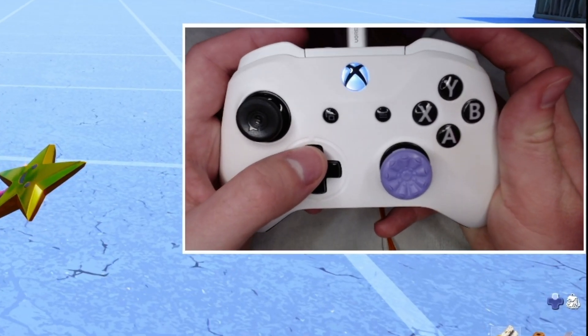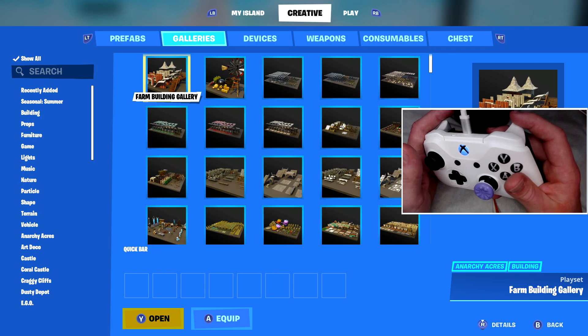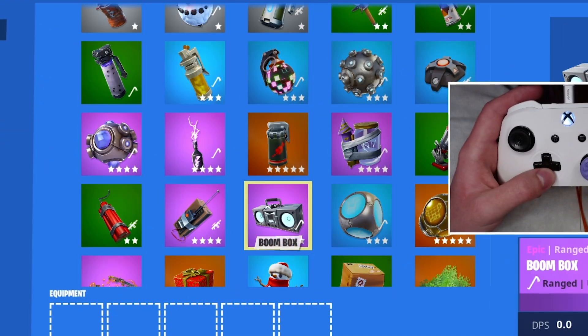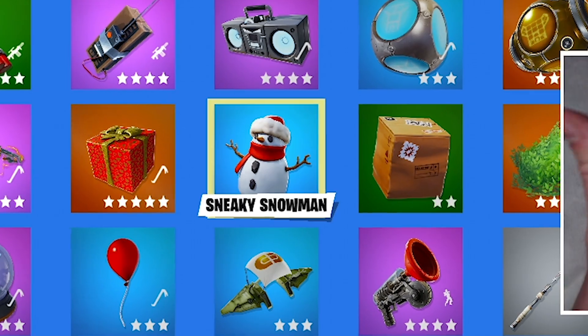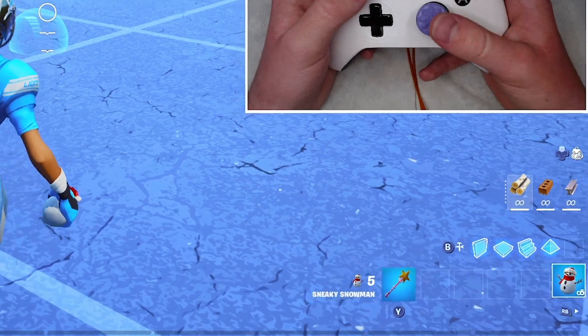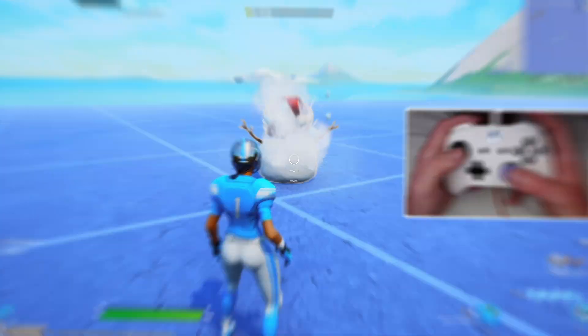Next up, depending on what you're on, you're going to hit up on your D-pad and come over until you find something called the Consumables tab. Trust me, this is all part of the one easy setting. It's super simple — just follow along and scroll down to the bottom until you find something called the Sneaky Snowman. This is an essential part of the setting. Equip this to your hotbar, back out, and now you should have a snowman in your hotbar. Go ahead and throw it down.